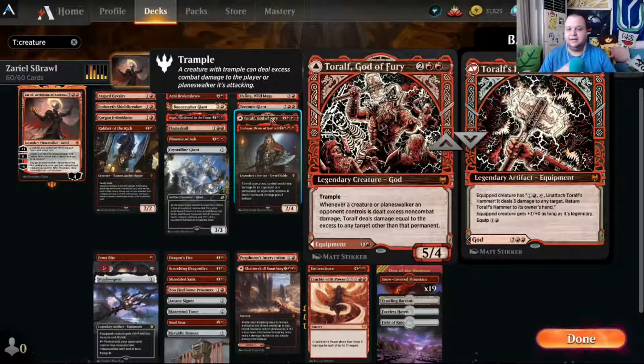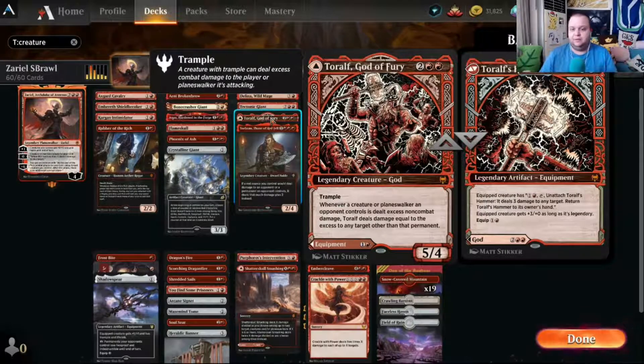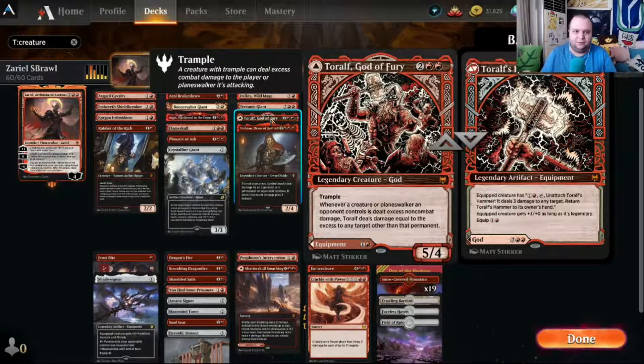Tarolf, God of Fury — we're probably casting it on the God of Fury side, a four-mana five-four with trample. Whenever a creature an opponent controls is dealt excess non-combat damage, Tarolf deals damage equal to that excess to any target. We have big X spells like Shatter Skull Smashing and Crackle with Power that can bounce excess damage to other things. His Hammer is two mana, and equipping makes the creature red plus three plus zero if legendary.